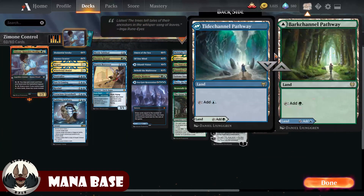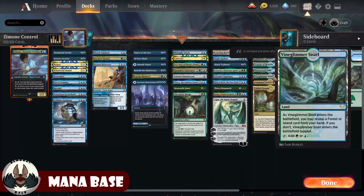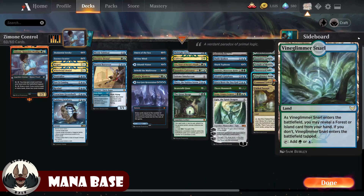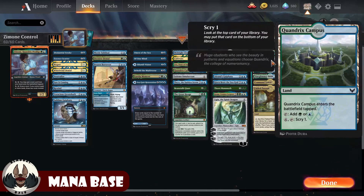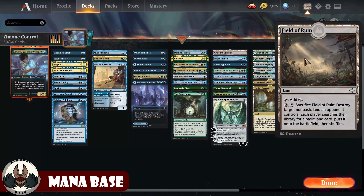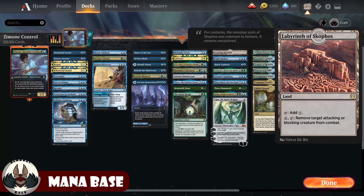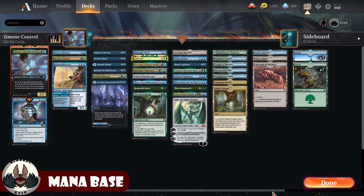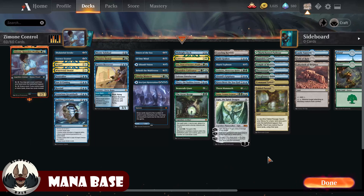The mana fixing includes the Pathway, Quandrix Campus, Temple of Mystery, Thornwood Falls, the Snarl, Command Tower, and Fabled Passage. The Campus through the Snarl are lands that come into play tapped naturally, so these are the ones I prefer to put into play with Zemone's ability since her ability already taps them. Quandrix Campus also acts as a second version of Castle Ardenvale as a mana sink late in the game. Field of Ruin handles opponent's problem lands, and Labyrinth of Skophos keeps my Planeswalkers safe. In terms of basics, just seven islands and seven forests. With the deck tech done, let's jump into the arena.